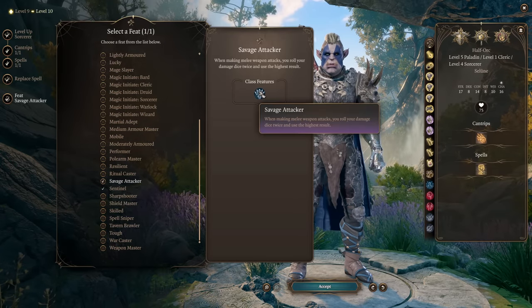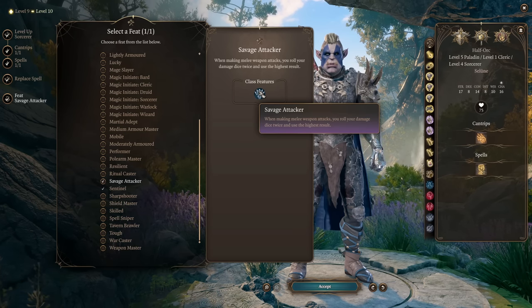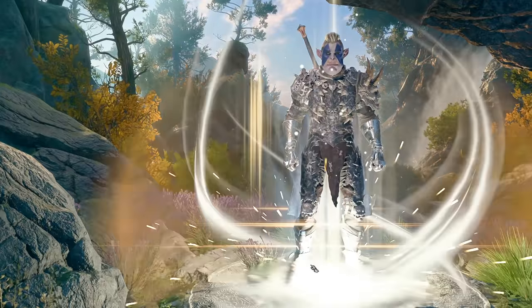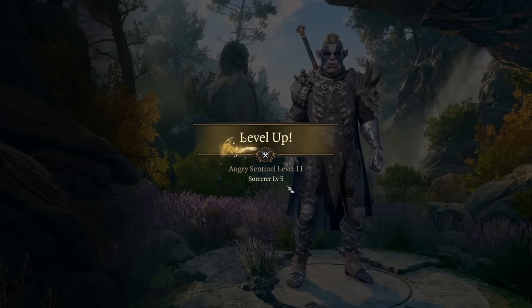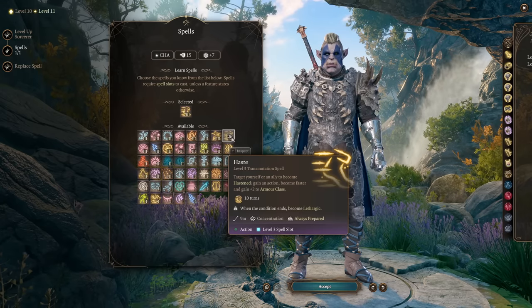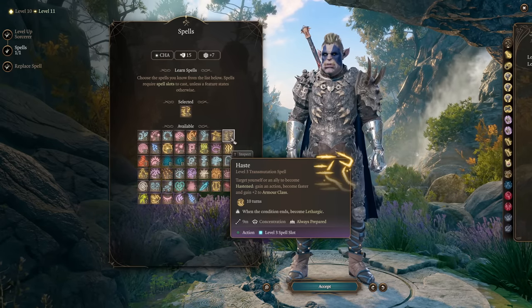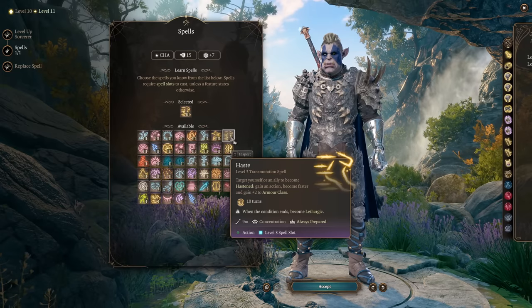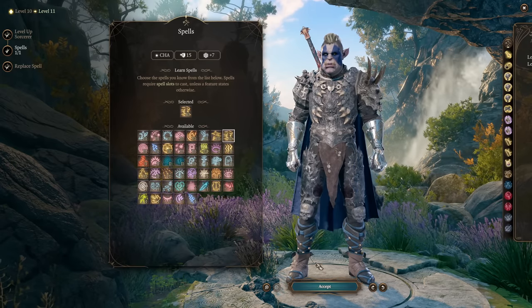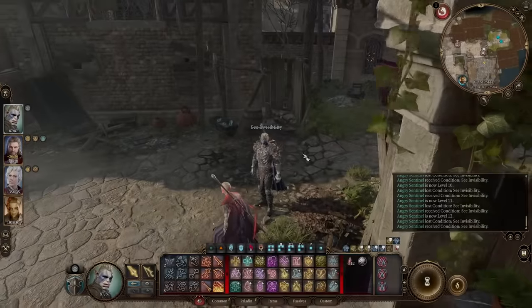The Savage Attacker feat: whenever you roll damage numbers, you roll them twice and use the highest result always. We will roll a lot of damage numbers with this build. We can also pick Haste as our spell and cast it on ourselves, so we don't need other characters to maintain concentration on us. We finish the build with Sorcerer.